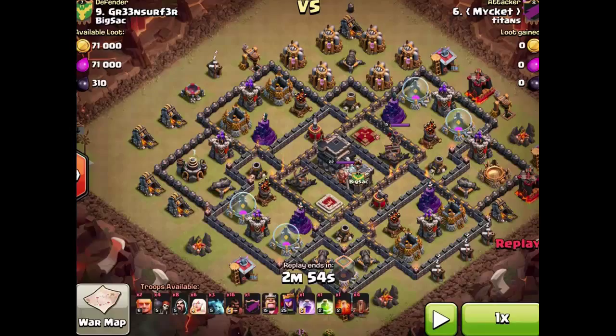You bring a rage spell to rage the queen and the healers, which keeps her sustained, and you can use her ability when you need to. You're going to get through a mess of the walls with earthquake spells because you don't need the other spells as much. You can bring loons or hogs for the tail end — it's kind of like a half-and-half attack. You go through half the base with your archer queen, and everything else goes through with your barb king and hogs.